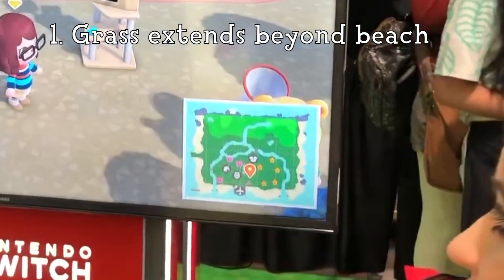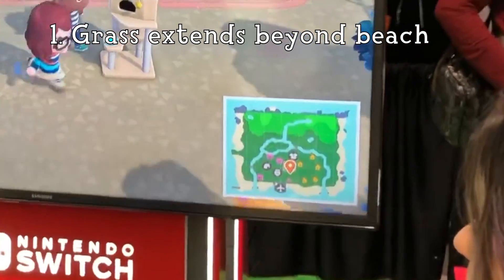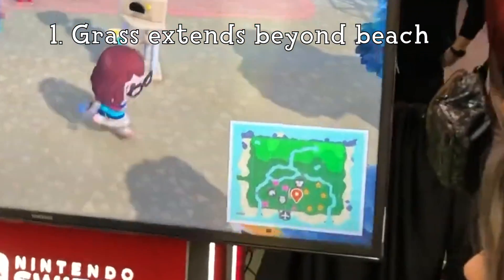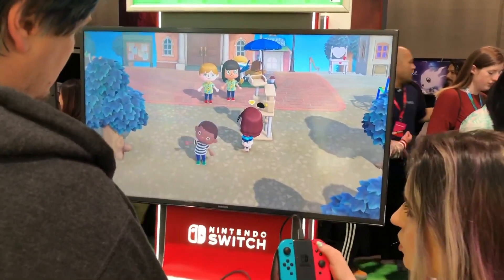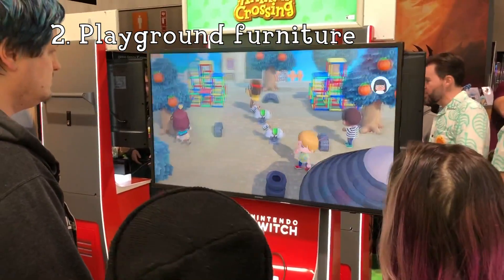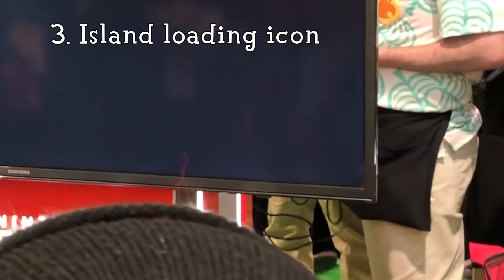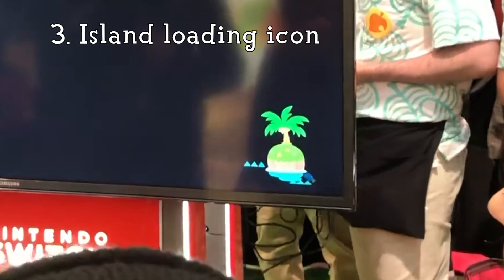Number 1: We can have grassland extend beyond the beach. I noticed this on the MyWay trailer that Nintendo posted, but we can see it much more clearly on this PAX demo map — this is a unique occurrence for some maps. Number 2: There's a lot of new playground furniture to place around town. Number 3: The loading icon is a cute little island with a palm tree. I love seeing it move.